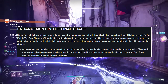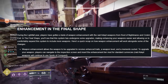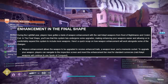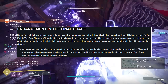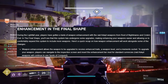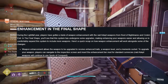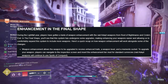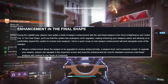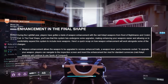Enhancements in The Final Shape: players have got a taste of weapon enhancements with the Raid of the Deep weapons from Root of Nightmares and Crota's End. In The Final Shape, this system has undergone some upgrades, making enhancing your weapons easier and allowing Bungie to comfortably expand the system to include more weapons. Here's a quick recap on how weapon enhancement will work alongside some of the changes. Weapon enhancement allows the weapon to be upgraded to receive enhanced traits, a weapon level, and a memento socket. To upgrade your weapon, players can navigate to the inspection screen and insert the enhancement tier mod for standard currencies.